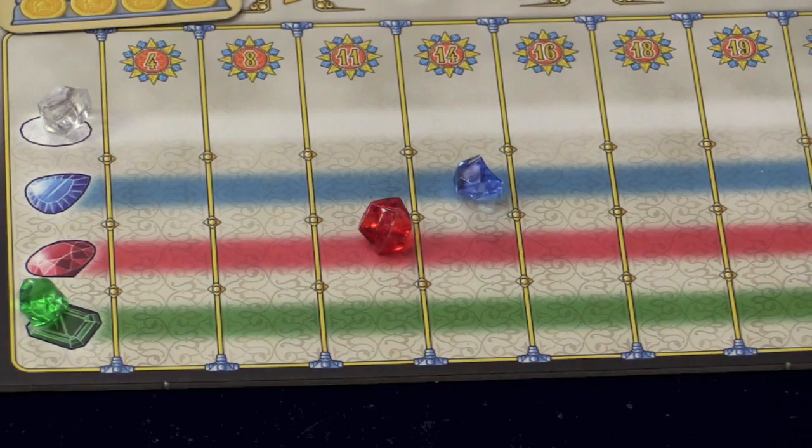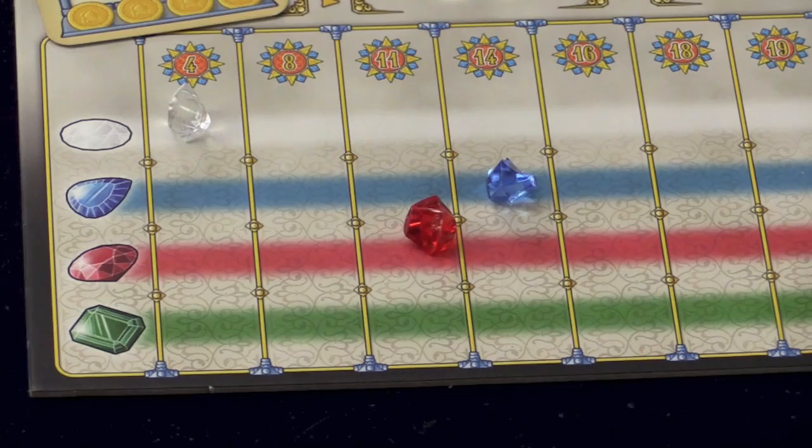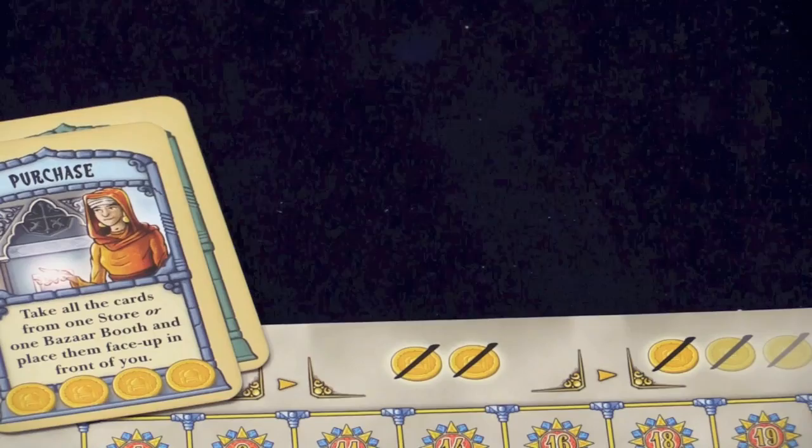Diminishing returns — and it's better for you if you manage to get all of them at least one space because the increments are one, one, two, three, three, two, two, one, one. You can't ever go off the track. So that's one of the main ways to get victory points, other than the different noble cards.